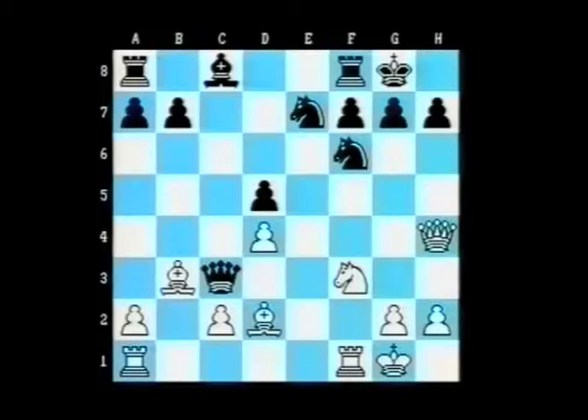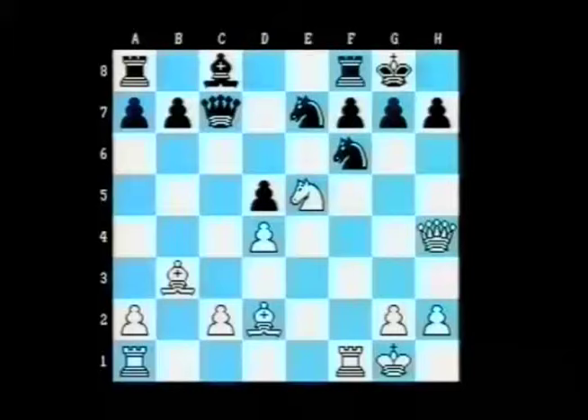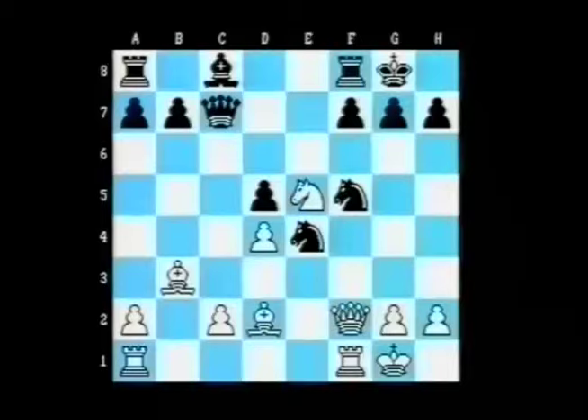Morozevich played the bishop back to d2, and the queen came to c7. And now a powerful move, knight to e5, opening up the line of white's rook on f1 down towards the knight on f6. I think already a nasty sacrifice is threatened — rook takes f6 — shattering black's king position. Now the knight came to f5, just blocking the f-file and attacking the queen. If the queen retreats to, say, f2, then comes knight to e4. And it looks like black is taking over.